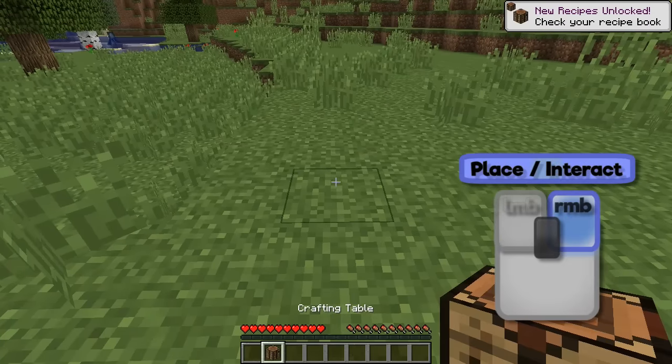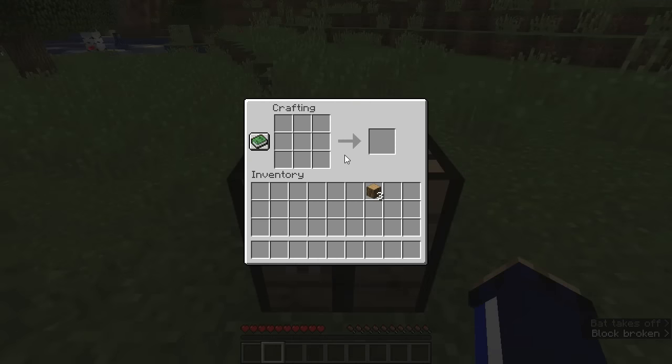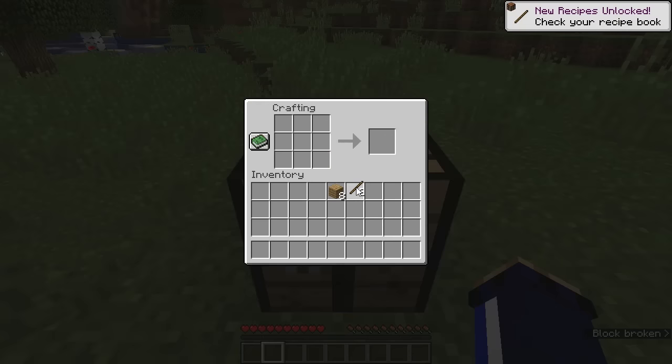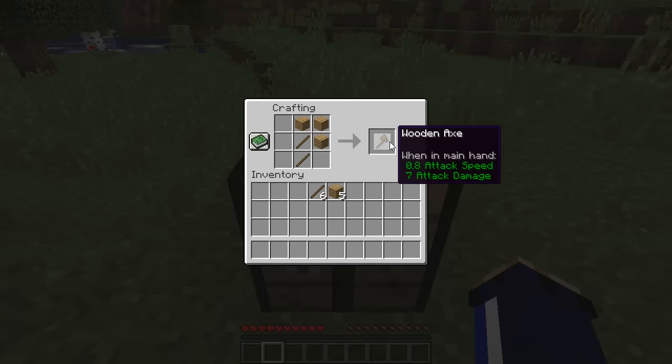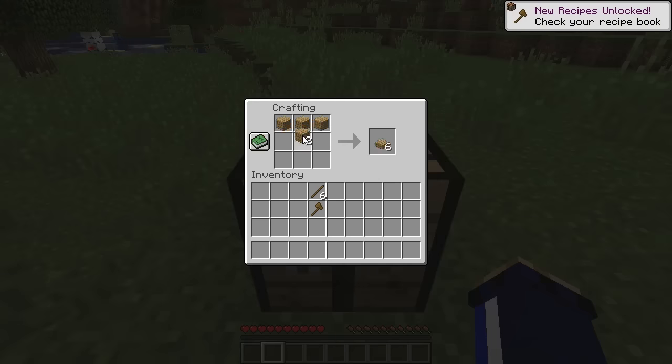A crafting table gives you a three by three interface when you right click to place it down. We're going to break up our logs into planks and break some planks into sticks by placing them in a vertical line. We've got eight planks and eight sticks, and we're going to make a pickaxe and an axe. Two sticks for a handle and three across the top makes a pickaxe, and a left-R shape makes an axe. We need the axe for chopping trees and the pickaxe for harvesting stone.